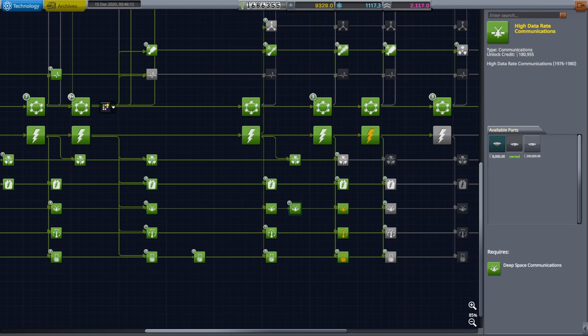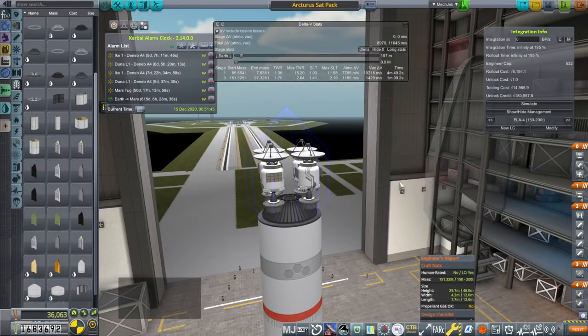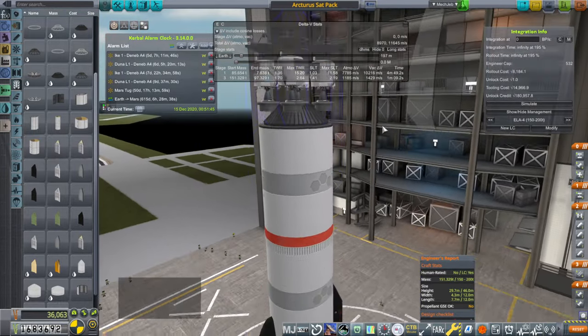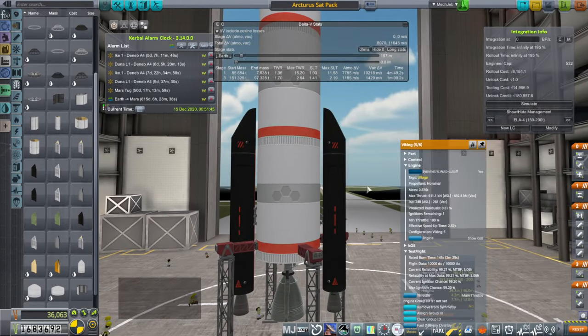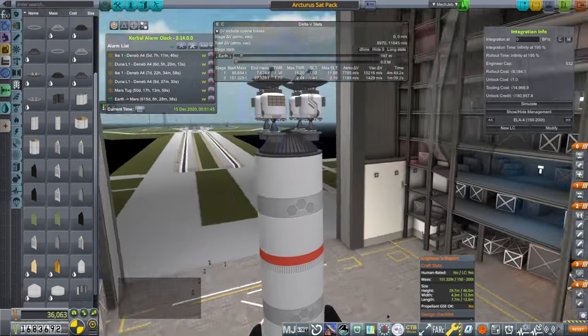So I'll build my commsats using that technology and launch them on the smallest launcher we can. We have four satellites and no idea how much delta-v we have. I'm using the Arcturus very light with the Vulcane engine and Viking engines on the boosters. We may need more boosters — I'm not sure.